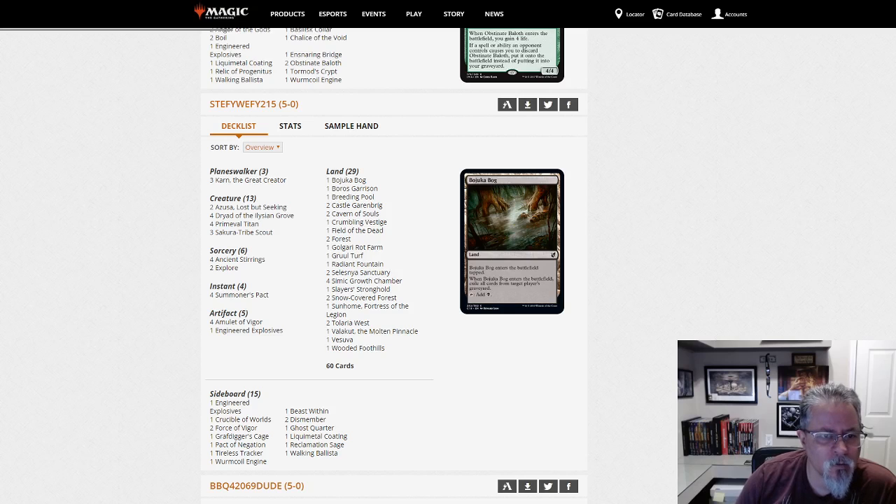Steffi Weffi 215 — nice handle, I like that — with Amulet Titan. Three Karns, four Dryads, two Explorers — pretty standard otherwise.